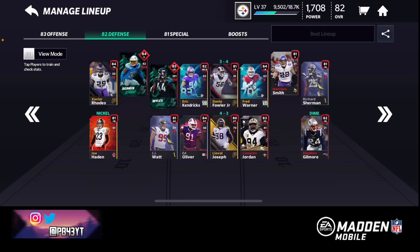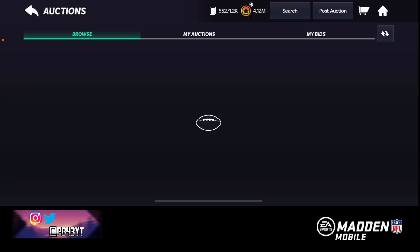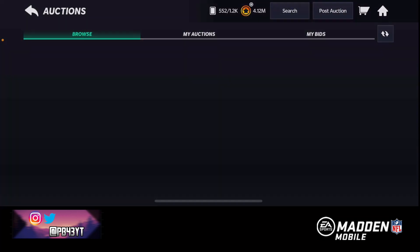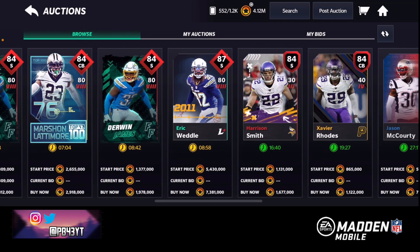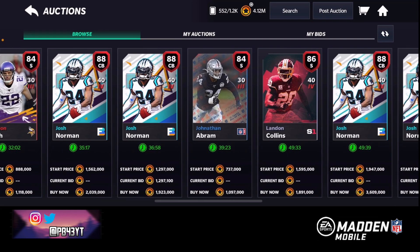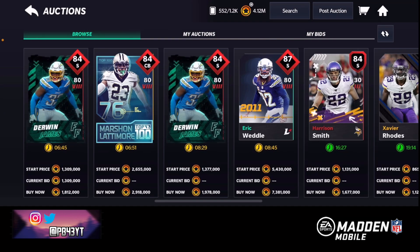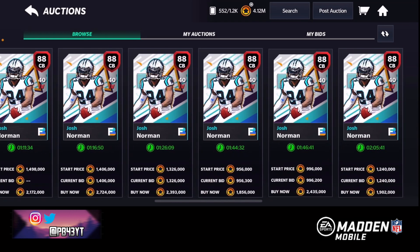Now we're gonna look for a cornerback - we need a cornerback very badly. Cornerback and safety is what we need really badly right now, so we're gonna be looking at some safety and cornerback 84s. Nothing. Let's just see what the price is looking like. Oh my goodness, that's a crazy price - for an 84 they're going for 1 million coins. Now this flashback is not too expensive. I got outbid - let's go bid on him again. This flashback card is not too expensive, I might pick up that flashback card, 88 overall. Okay, that's really expensive - these cards are expensive.